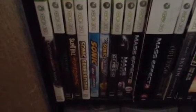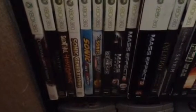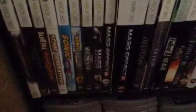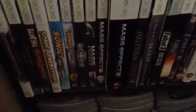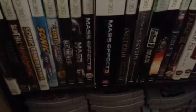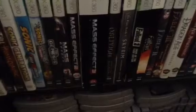Silent Hill HD Collection, Silent Hill Homecoming, Sonic Generations, Sonic Free Riders, Sonic and Sega All-Stars Racing featuring Banjo-Kazooie, Sonic's Ultimate Genesis Collection, Mass Effect, Mass Effect 2, Mass Effect 3 — I got this huge collector's edition box, as you can see, which looks pretty neat.